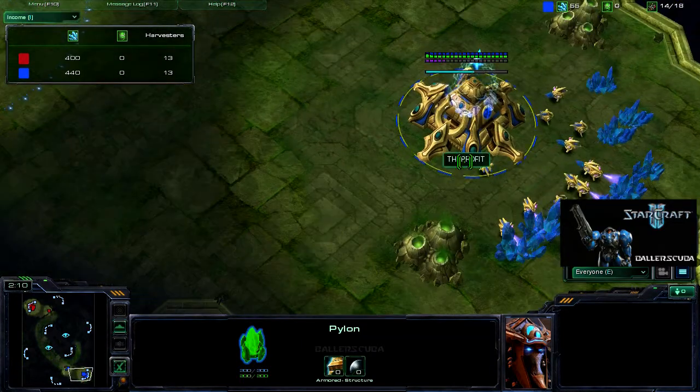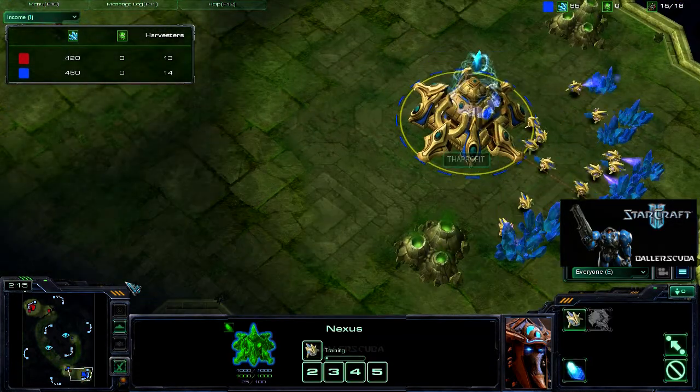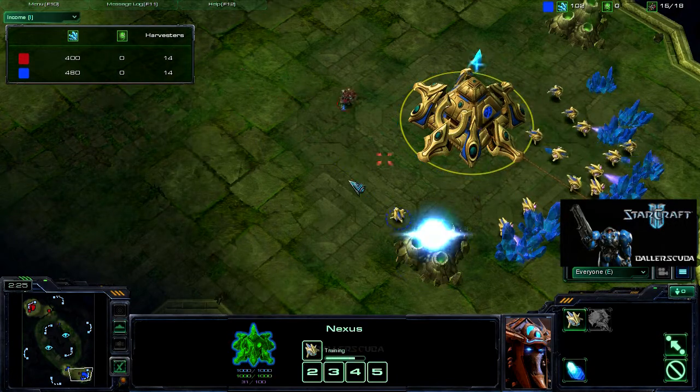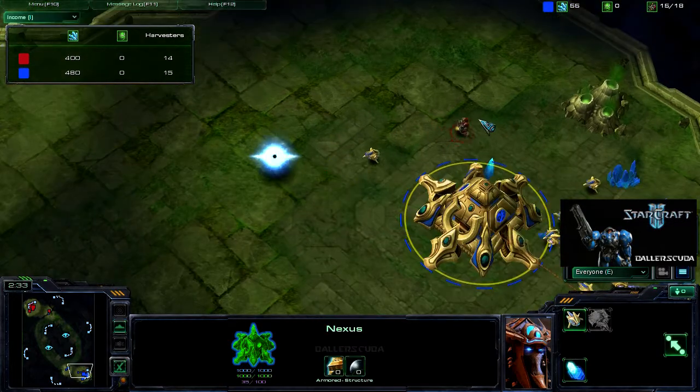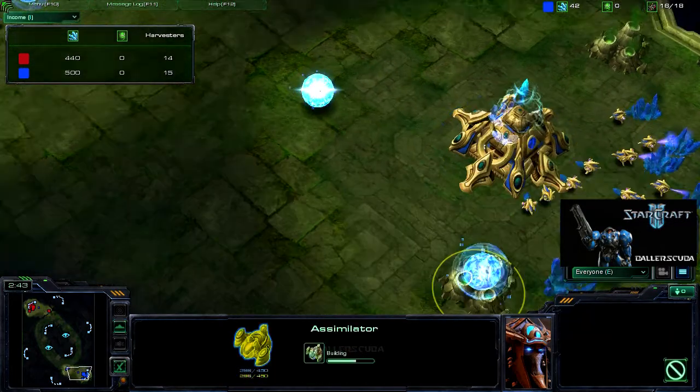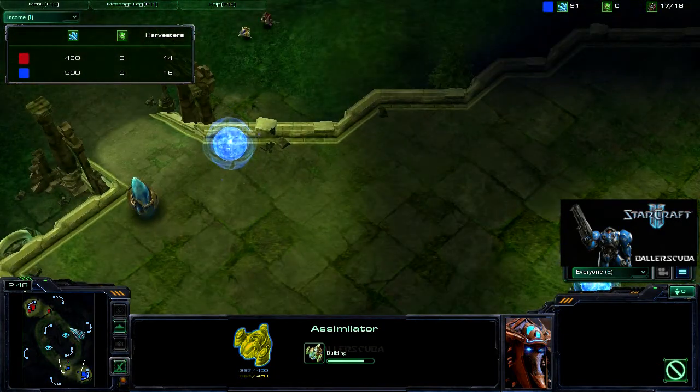Nothing out of the ordinary here. We're going for a Pylon, followed by a Gateway, Chrono Boosting the Nexus to get as many probes as possible. And here I come in — I don't know if he was debating whether or not to attack me. It does look like he was. But he wanted that Assimilator first.